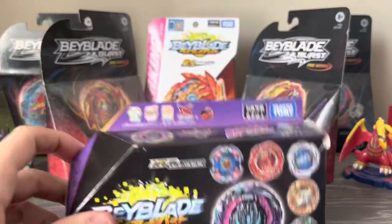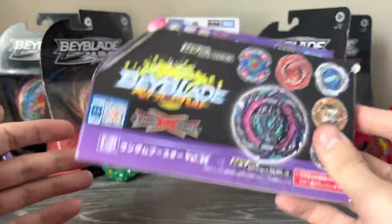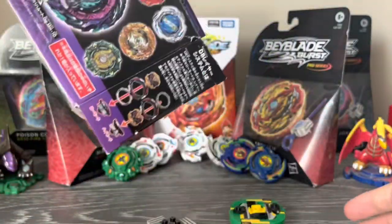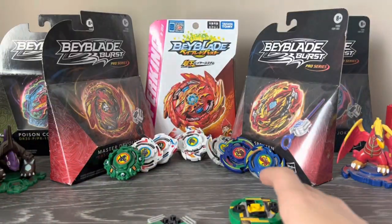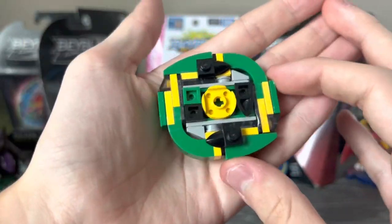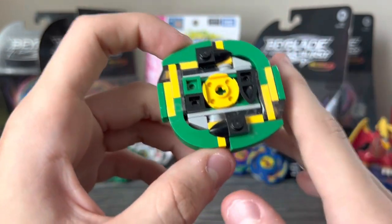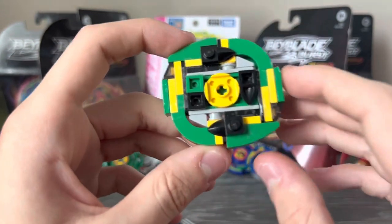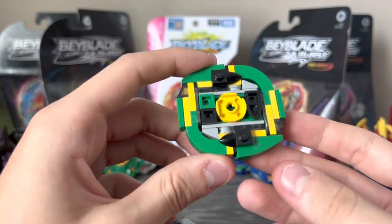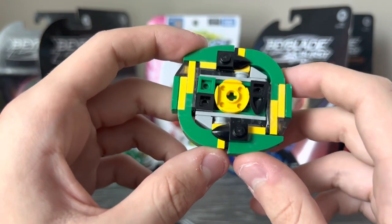Alright, so here we have the second random booster. It feels pretty heavy — I think this one might be Dragon. Yep, this one's Dragon. So here is the Dragon recolor. I like this one — it's a green, yellow, black recolor. The color scheme is based off of the stereotypical green colors for a dragon. You could also say maybe Rayquaza or Shenron or something like that. This layer is really, really good too.